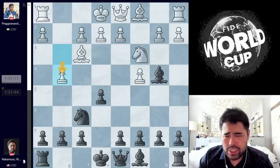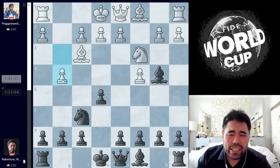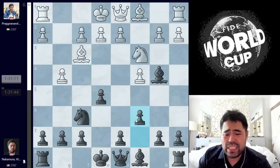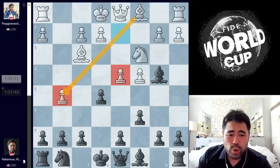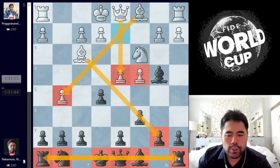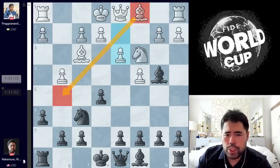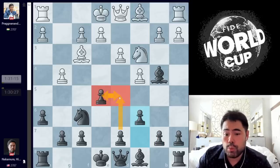Prague plays G4 — a move I looked at over a year ago, so it does not come as a total surprise. After G4, I play H6, stopping white from playing G5. If I play a move like C6 trying to build a big black center, white can kick the horse out of town, and after Knight G8 and D4, white has great bishops on some diagonals. The queen is coming into the game and black is lacking in development. So I play H6 to stop G5. Prague plays D3, opening up the diagonal for the bishop. I play C6, trying to build the big black center and controlling the E5 and D5 squares.